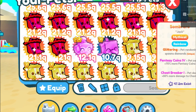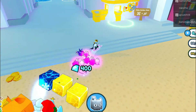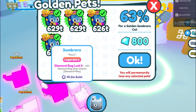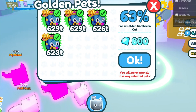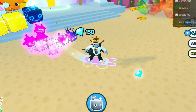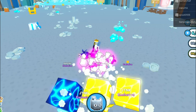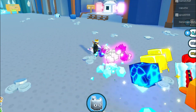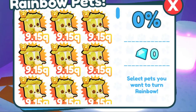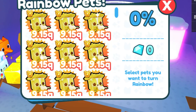I have lots and lots of them. I actually have some in the Dark Matter machine. Really quick, I'll show you guys how to make a Dark Matter pet. You go over here to this Golden Machine, and you pick a few pets, and you'll get different chances on the side. The more pets you get in, the better the chances, all the way up to 100% chance. Once you get some Golden Pets, you need a few of them. Then you just go over here to this machine right here, which is called the Rainbow Machine.